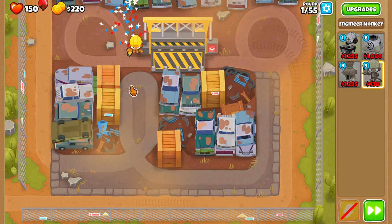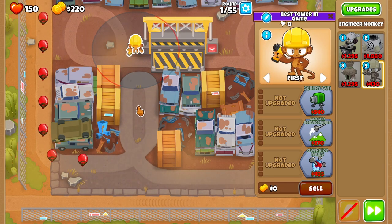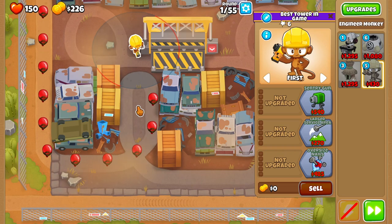You can easily beat this map with just one Ninja and one Spike Factory. This only works for the duration of the current Odyssey, so be quick.